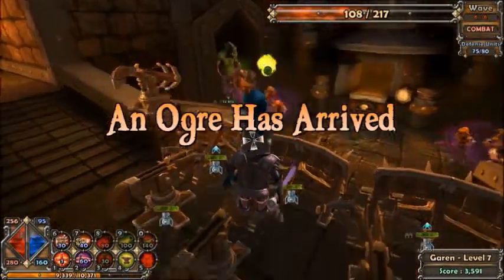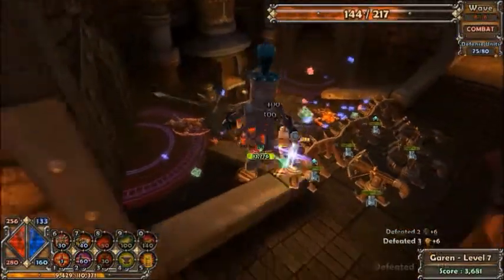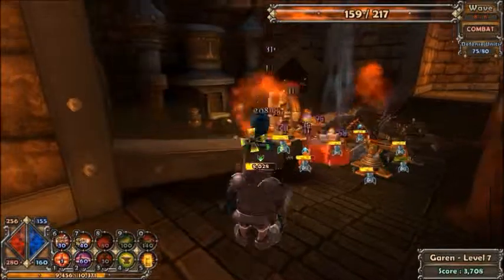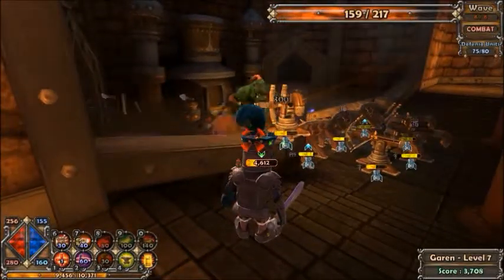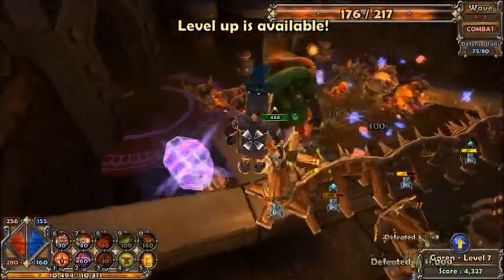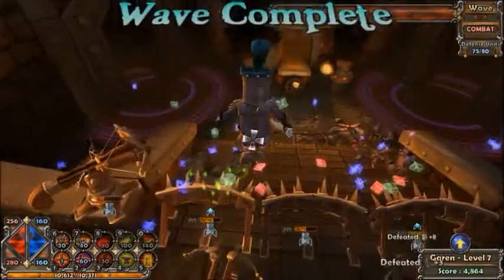An ogre has arrived, and that is not a good thing. The ogre always comes from the same place — in this level it always comes from that door — so just build a few more harpoon turrets there rather than at the other doors, because you're gonna need it. It has quite a bit of health and it's going to deal a lot of damage. I don't feel like getting in there to repair the defenses because his attacks will probably hurt me. He gives you more mana than usual when killed. My defenses are pretty close to death, so I should probably repair them, but the wave just ended.